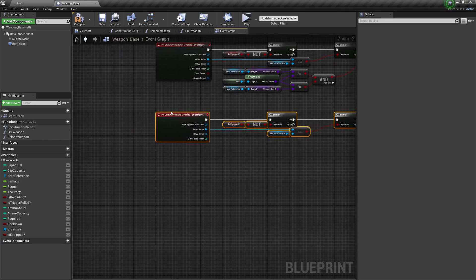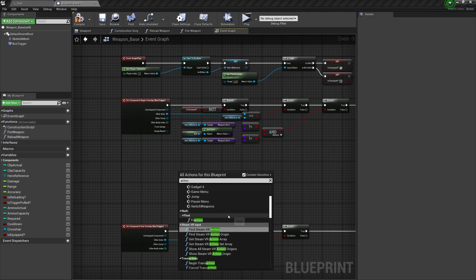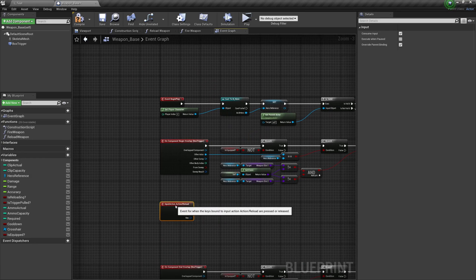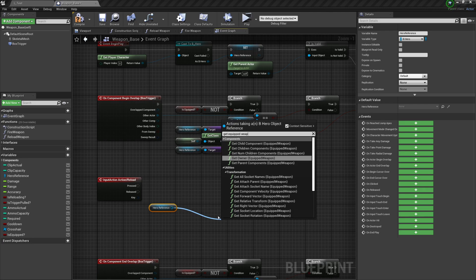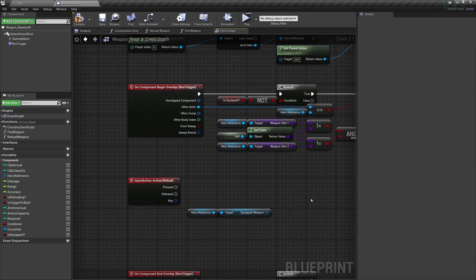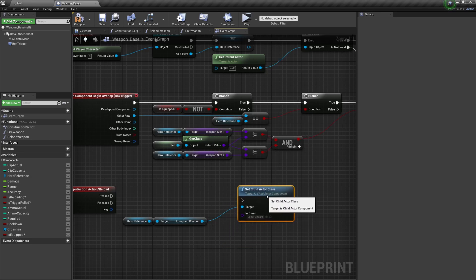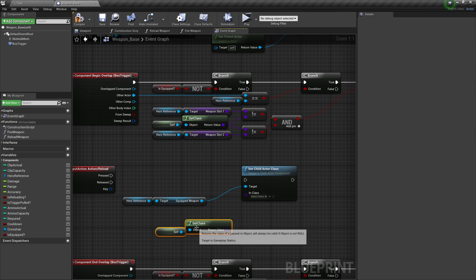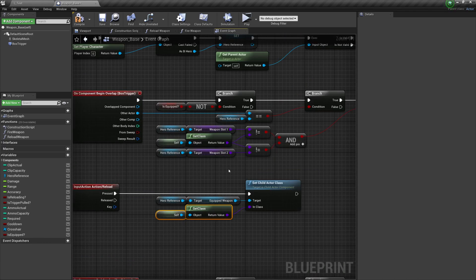Once we know we can interact with the weapon, the next step is to actually pick it up, which requires pressing a button. That button for me is the Action Reload input. The first part is straightforward: drag from the hero reference, get Equipped Weapon — that's the component slot housing our weapon on the hero — then from there call Set Child Actor Class. Use Self → Get Class as the class reference and plug that in.